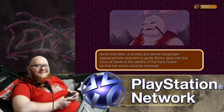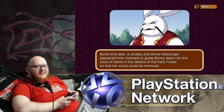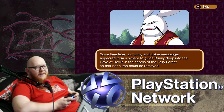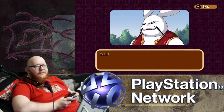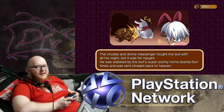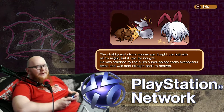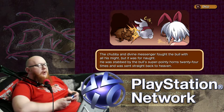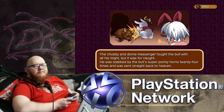I can't believe this poor little me. Sometime later, a chubby and divine messenger arrived from nowhere to guide Bunny deep into the cave of devils in the depths of the fairy forest so that her curse could be removed. But a mad bull attacked them just as they arrived at the cave of devils. The chubby and divine messenger fought the bull with all his might, but it was for naught.